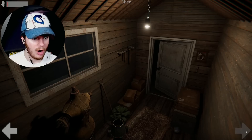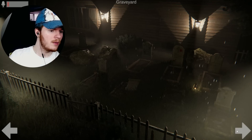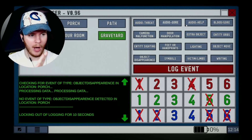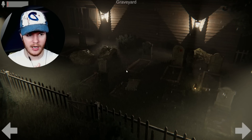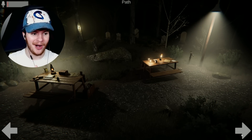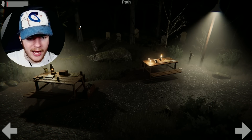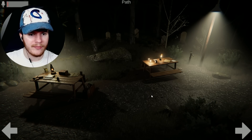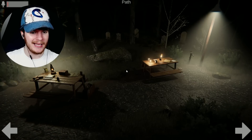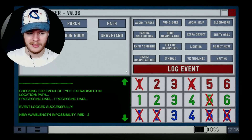Those three are on, graveyard's good, two hammers, a bucket, a ball - good. The picture's still creepy. Stop it - in the graveyard I just heard a 'help me.' That's definitely an audio event right there, log that in. That was clear as day - a 'help me.' More data needed. Wait, has that always been there? I've never seen that before on the path - I'm gonna go with extra object, just in case.